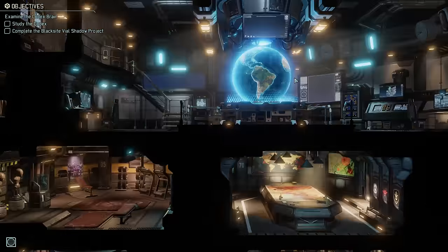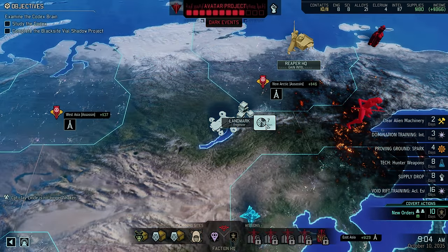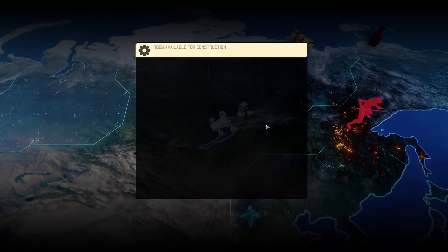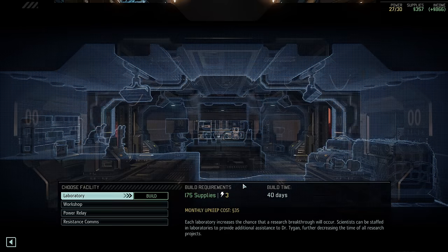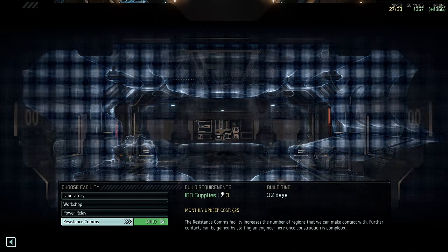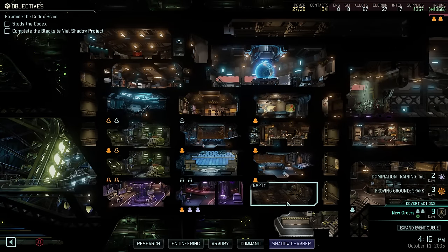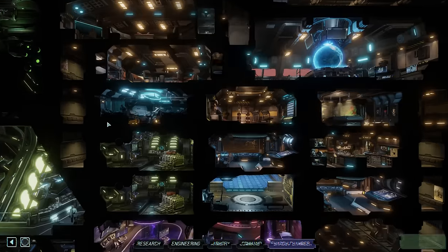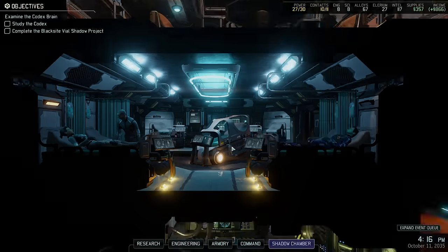We can continue scanning, and we have now cleared out the last bit of the Avenger's building space, rewarded with some much needed materials. As for what we're actually going to build here — nothing, at least for now. I have plans but we unfortunately can't build it yet, so before we construct a facility that doesn't make sense in this spot, let's just keep it empty and instead use the two engineers that have just been freed up.